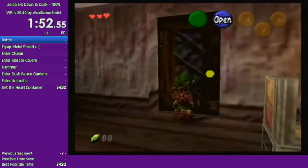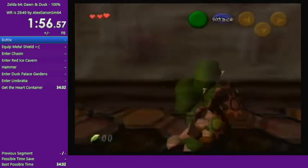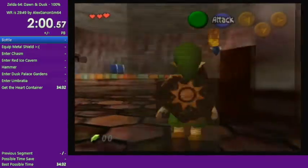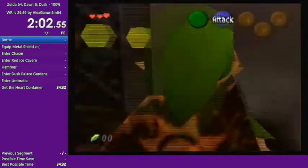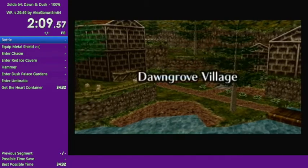And now we enter Link's House — well, actually that's the inn. But it corresponds to Link's House in terms of save warping, and we'll be using that to prevent time losses from backtracking later.